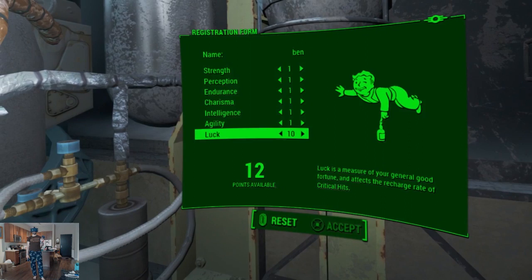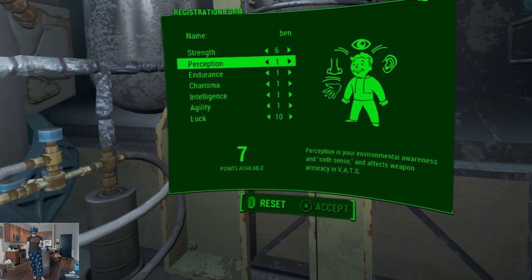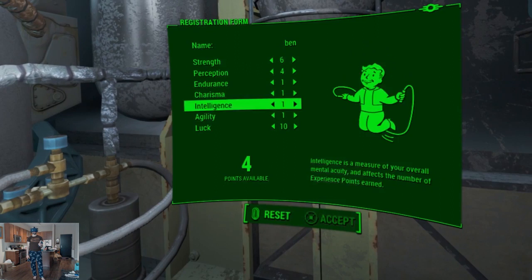So I definitely want to max out luck right now. Strength for carry weight. Perception for VATS — I love VATS in VR, it's so fun. Endurance for sprinting.